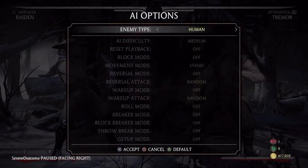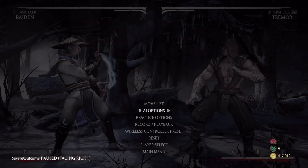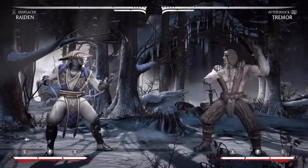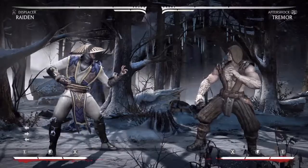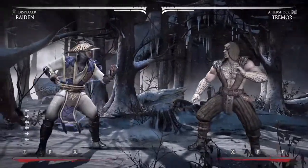There you guys have it — a very damaging combo in the corner. The first combo only required one meter, one bar, just to do his armor teleport. And yeah, just put him in the corner and go for some nasty mix-ups. You can go for Raiden's reset if you guys know what I'm talking about.